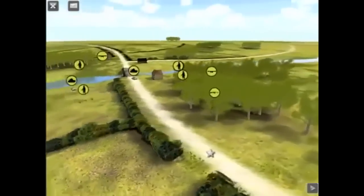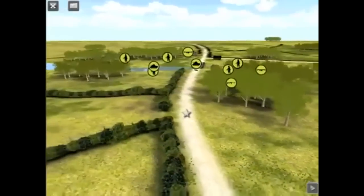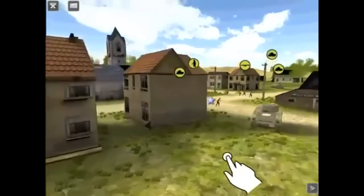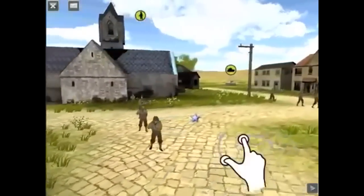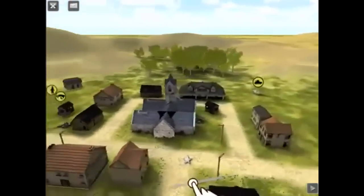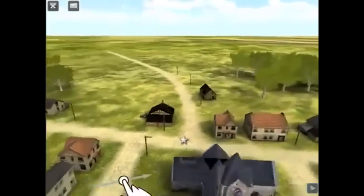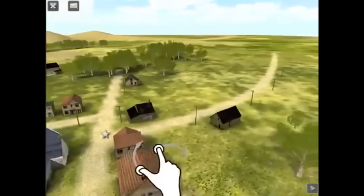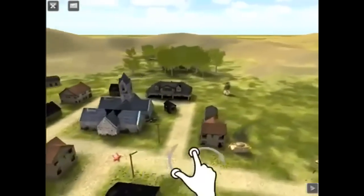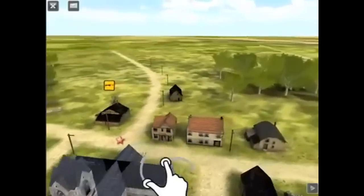To win a battle, occupy the victory location on the map and minimize your own casualties while maximizing the enemy's. When the battle ends, whichever force has the most troops near the location is awarded victory points for occupying it, as well as a few points for casualties. When you own the victory location, it is blue. When neither you nor the enemy unambiguously own it, it appears white. When the enemy owns the victory location, it appears red. These color schemes are based on the intelligence available to you at the time.